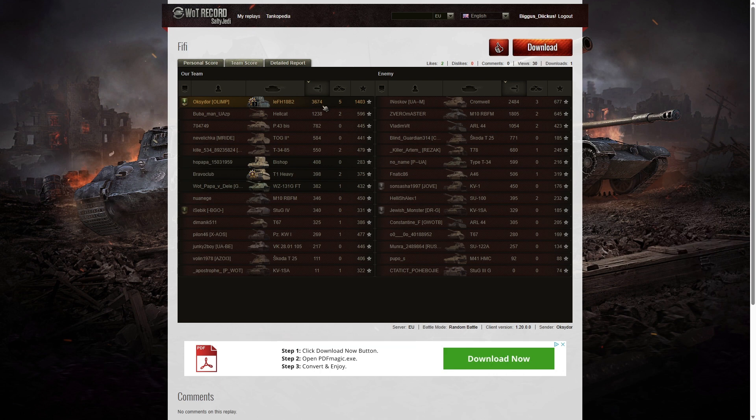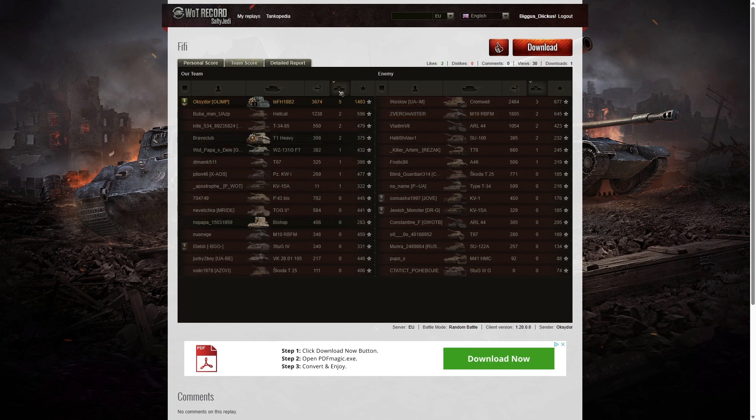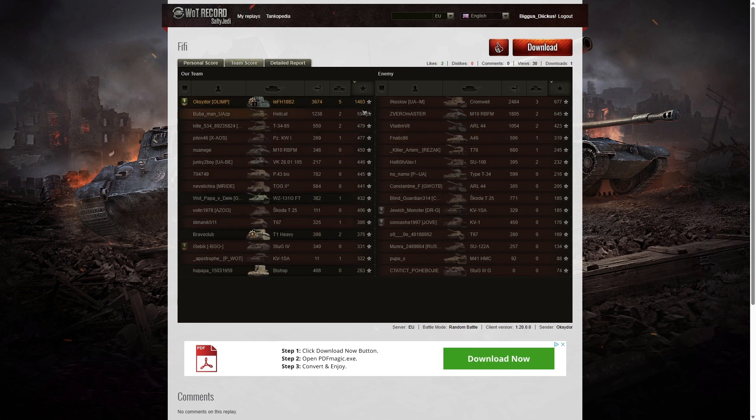3,674 hit points of damage went to Oxidor — easily the highest. But look at that Cromwell player — he did very well, 2,484 in second place. In third place was the M10 RBFM on the enemy team who managed 1,805. When it came to kills, he got the highest number with five. Three kills went to the Cromwell, and two kills went to the Hellcat, T-34-85, and T-1 Heavy. That same T-34-85 who flipped himself on his side was actually quite a good player — he was luckily flipped back up again. On the enemy team, the M10 RBFM, the ARL-44, and SU-100 all got two kills as well. When it came to base XP, there's only one player in it — Oxidor. He managed 1,403 base XP points, the only player to get over 1,000.